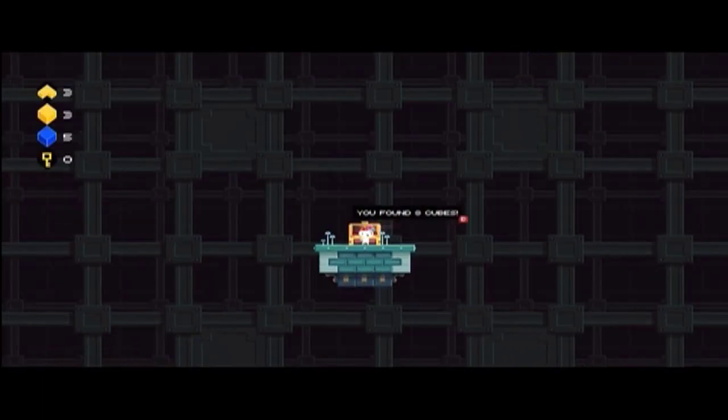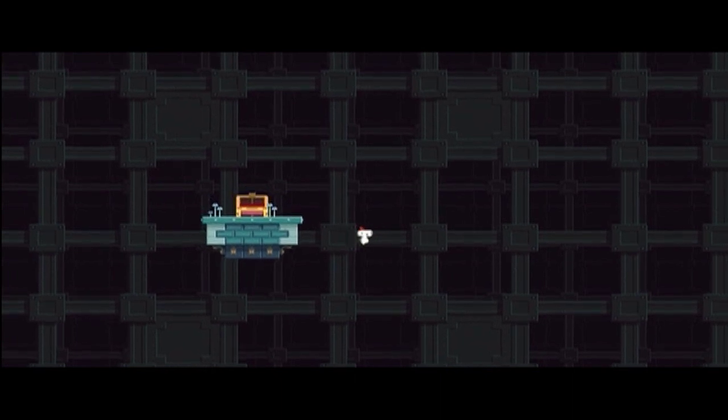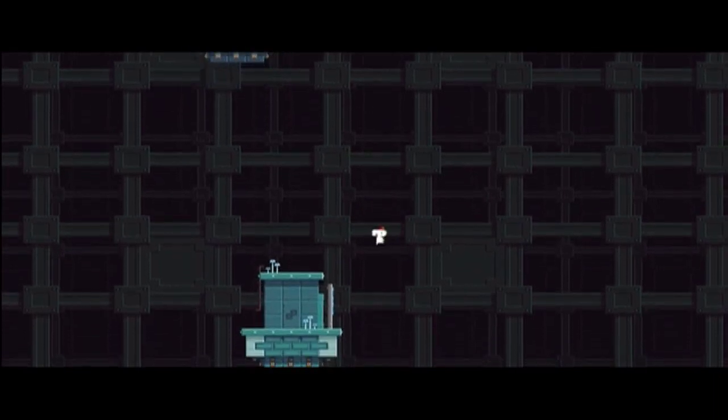Inside, you've got yourself another anti-cube. To get down, just walk down instead of jumping — I missed that platform, but that's the easiest way to do it: just walk back and forth. Then we're going to move on to the next area.